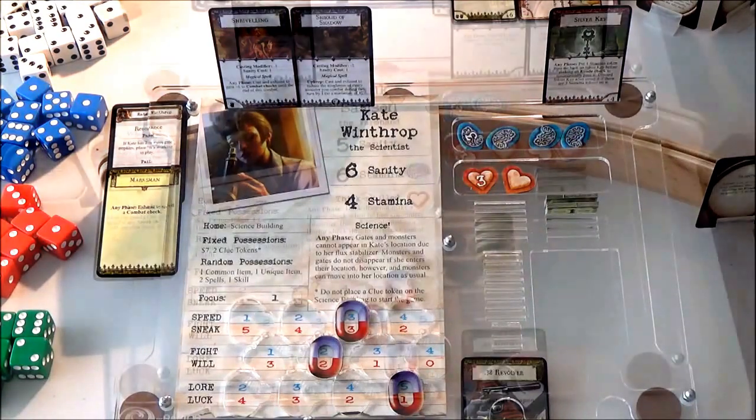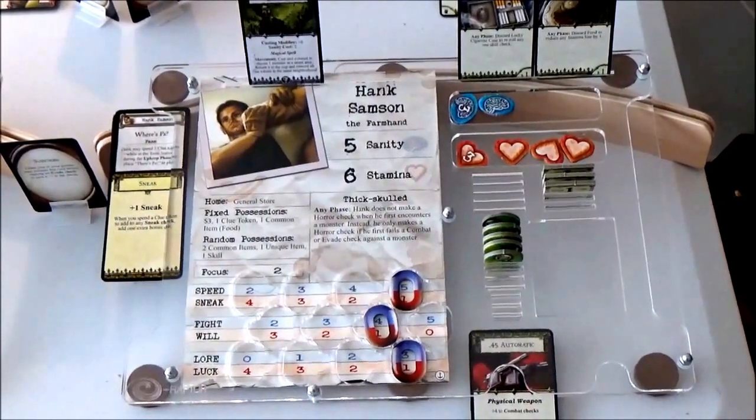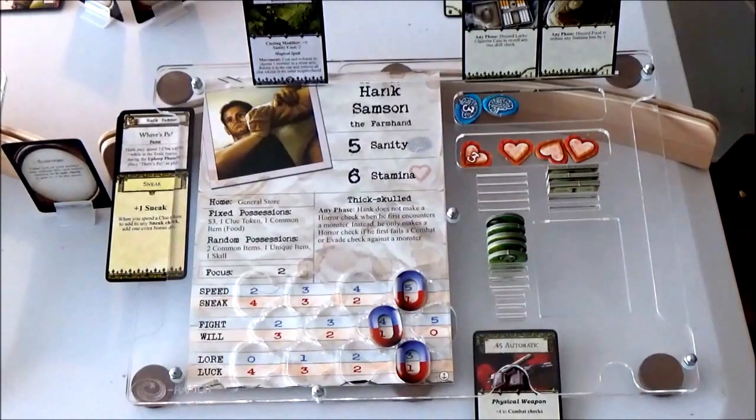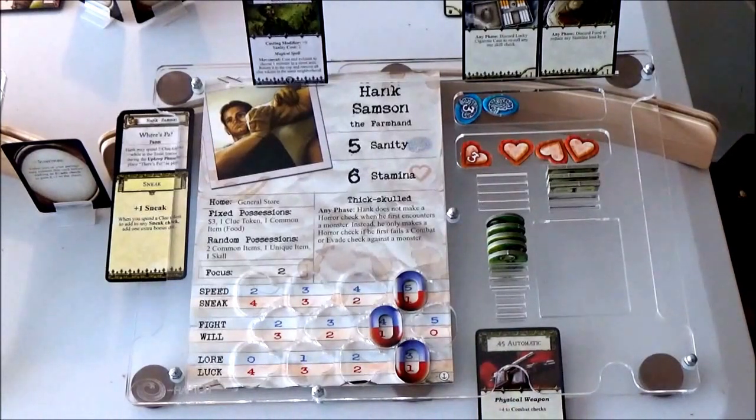Next up will be Hank Samson. Hank's now got his five clue tokens correctly, and what he's going to do is get to the train station and have a good old look for his power. He'll need five movement points, and he has got five speed, so that'll give him five movement points — that's all he needs. He's pretty well set up for what might come along. He's got his five clue tokens to get his power, so we're going to leave him like that. That's Hank done for the upkeep phase.